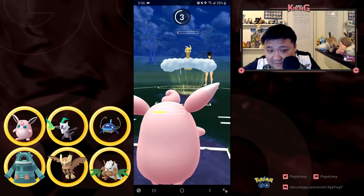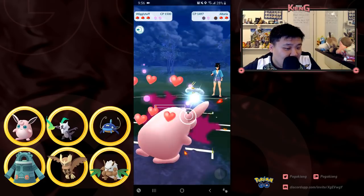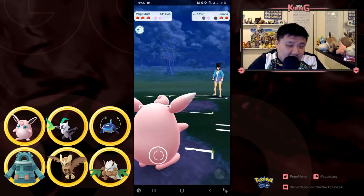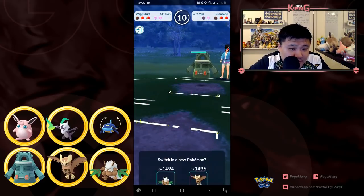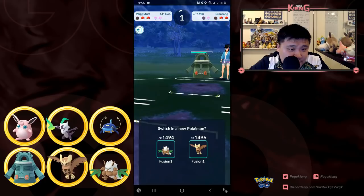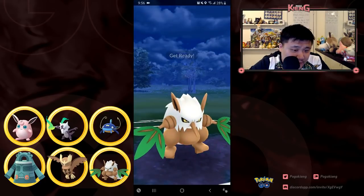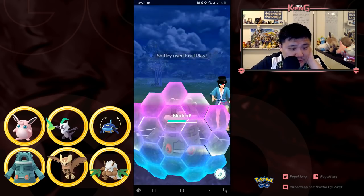Maybe this won't KO me — and it doesn't, so I'm in a very good situation. I want to hit this Ice Beam but I'm very unlikely to get to it, and this Bronzong is able to come in and KO me. I burn the energy but maintain switch advantage and I'm going to hit the Foul Play, which does a pretty good chunk to Bronzong.